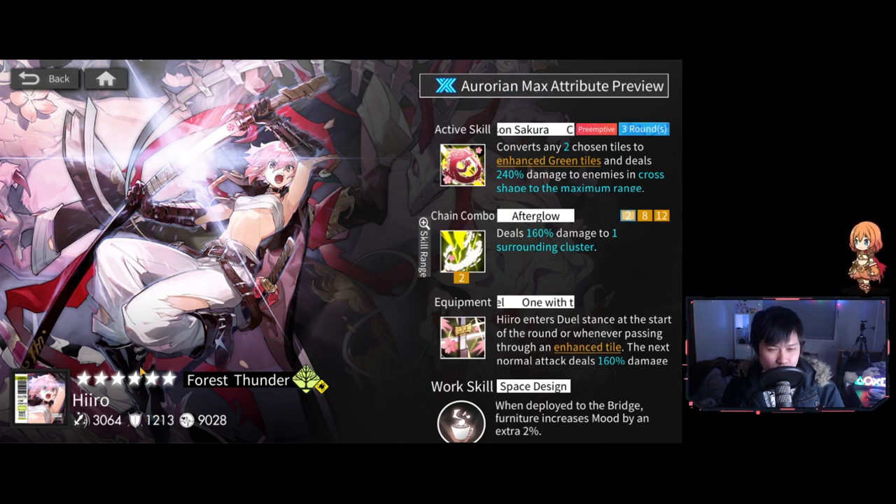Defense and HP look pretty good — pretty standard, actually the defense is a little bit higher than normal. Next, we see that when she gets A3, it looks like she's going to be dual element with Thunder. That's pretty good because I don't think we actually have that flexibility in the six-star forest Aurorians yet. I think this is the only pair that we don't have yet, so yeah, that's pretty nice.